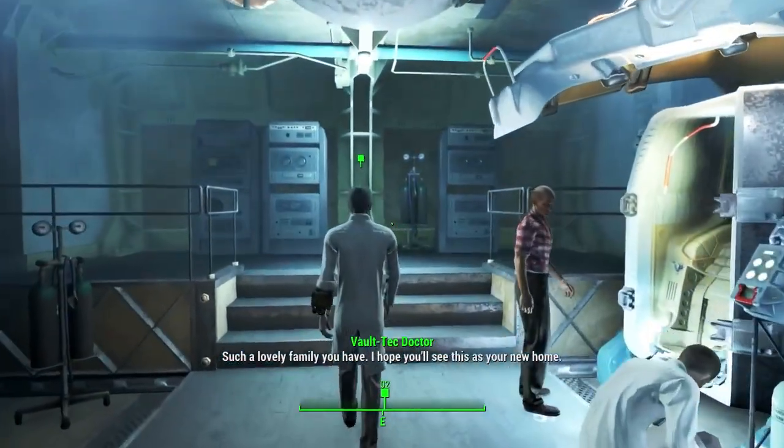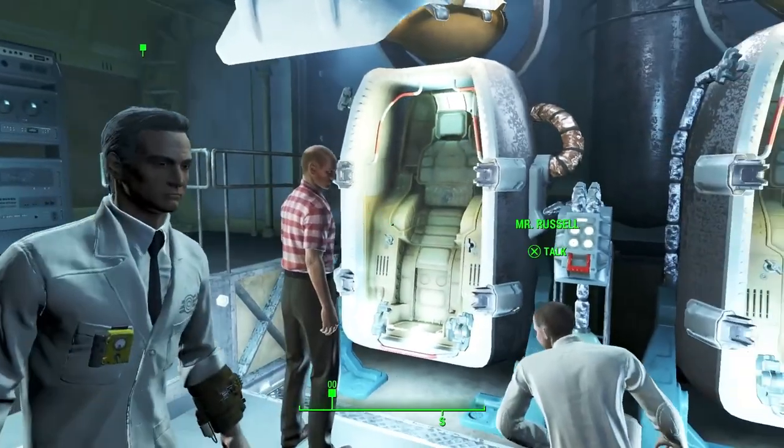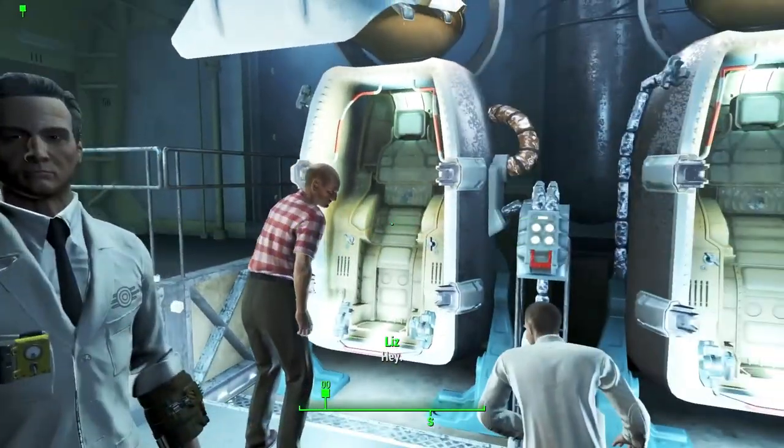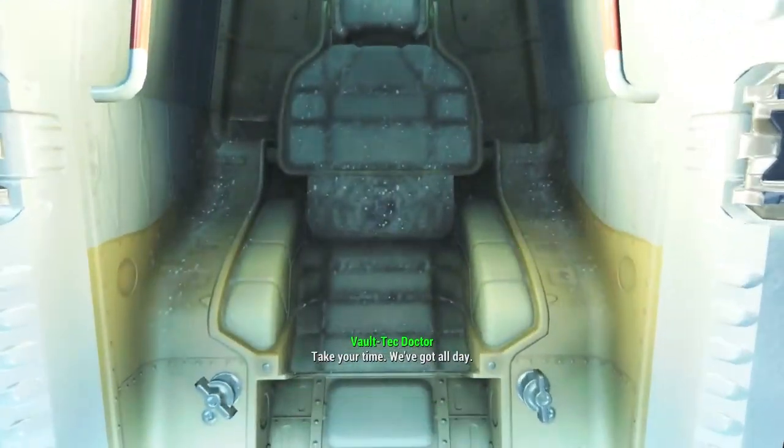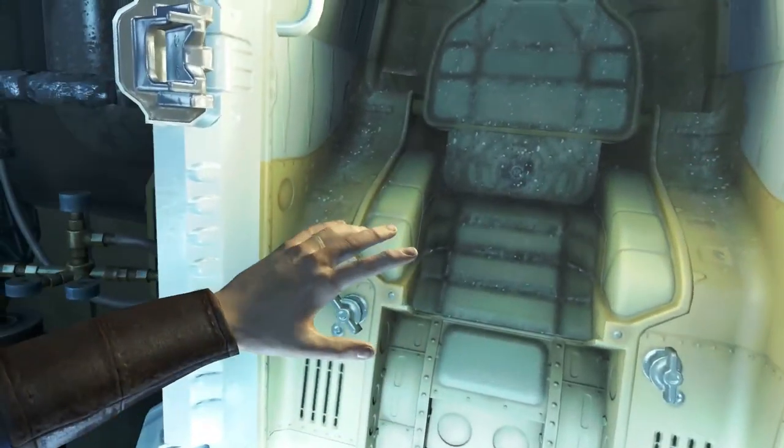Let's kick things off with your lifeline in Fallout 4: the SPECIAL stats. These seven attributes — strength, perception, endurance, charisma, intelligence, agility, and luck — will define your survival strategy.